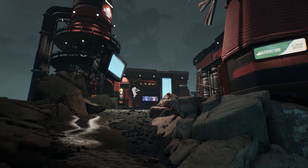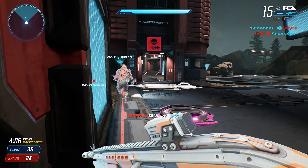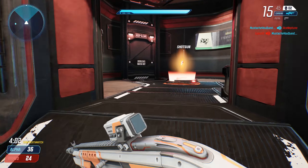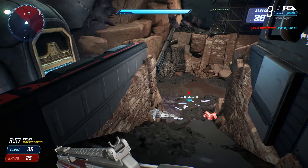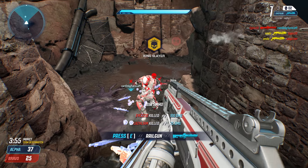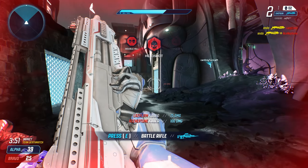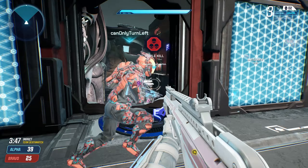The shotgun and plasma rifle will be especially powerful on Impact. Now let's take a look at some Impact gameplay. It looks like a close-up fight is about to happen, so first we'll pick up the shotgun and then join the fun. Every player controls a powerful ability called Portals. We'll use ours now to get across the map instantly.